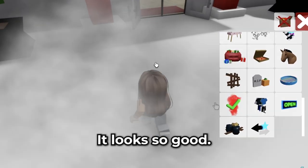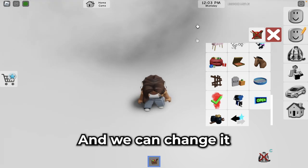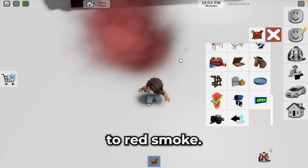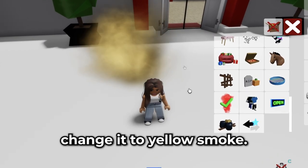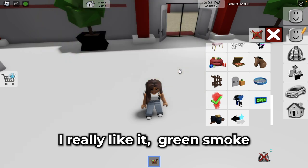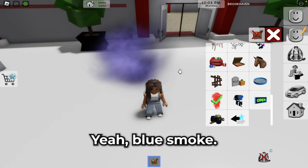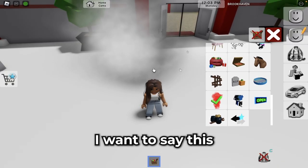Oh wow, it looks so good! We can change it to red smoke, purple smoke, and yellow smoke — wow guys, I really like it! Green smoke and blue smoke — yeah, blue smoke! And this regular gray smoke. I want to say this option is so good.